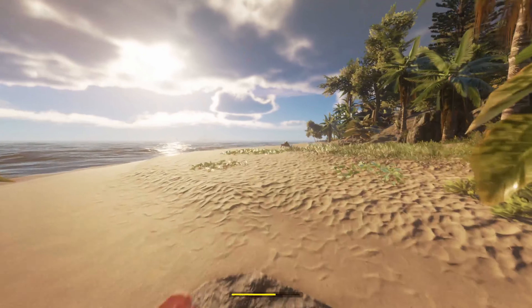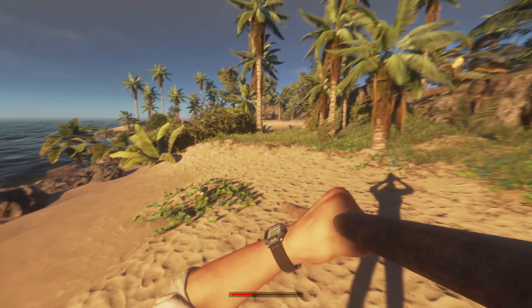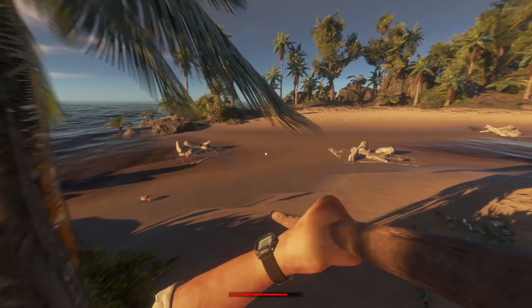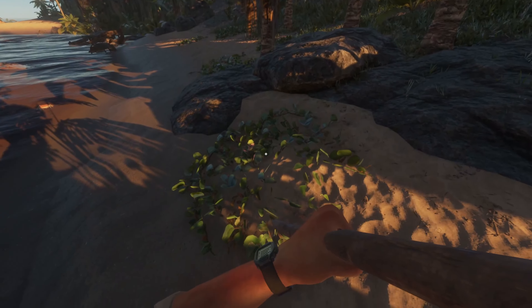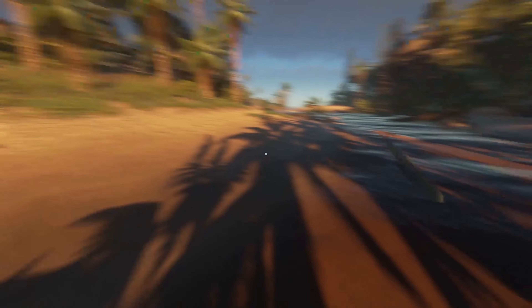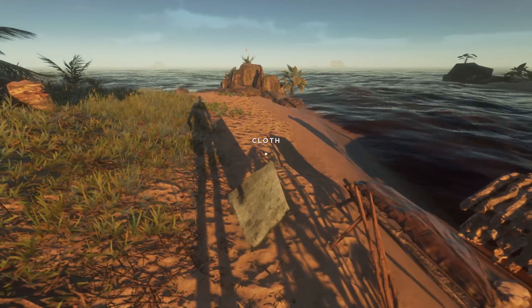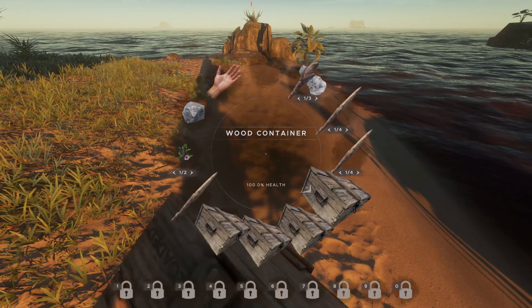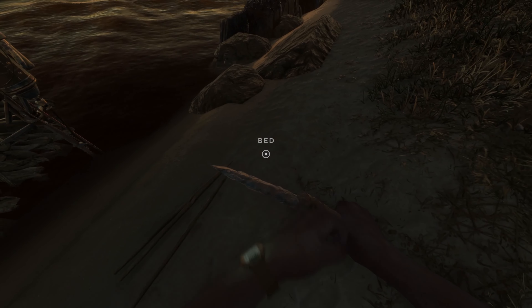There's lots of crabs patrolling the side of the island. Let's sneak up behind one - done him, another one. It's the most useless plant because I don't really know what it does, I don't think it does anything. We've actually just walked pretty much around the whole island. Cloth - actually, cloth could be useful, let's just bring that up with us. I always pick up the bed when I don't mean to - I just want to actually save.